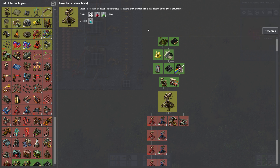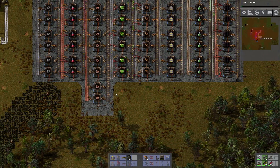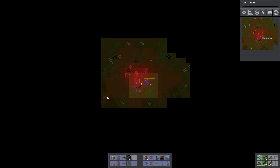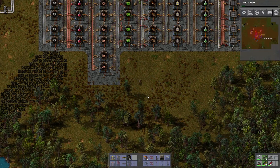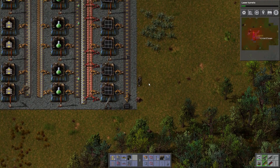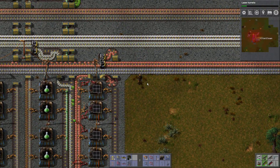Batteries have been researched — laser turrets! That's going to be nice. We're going to have to deploy them along certain parts of our conveyor belt because we are in danger of being attacked. We're attracting the attention with this pollution of a lot more aliens than we can probably see on the map. Whenever we can we should put up some laser turrets. They don't take a lot of power to be idle, they take a lot of power to actually work, but that's not going to happen very often.